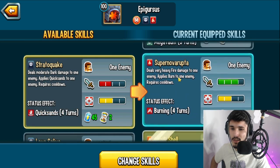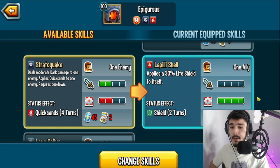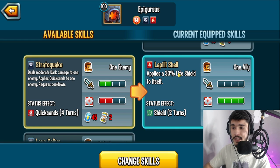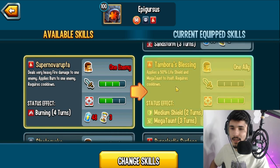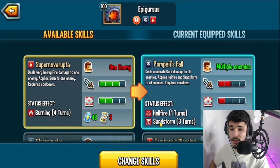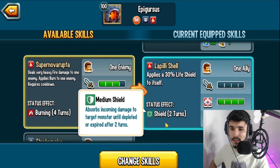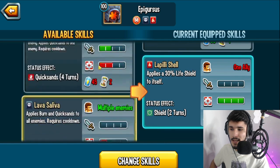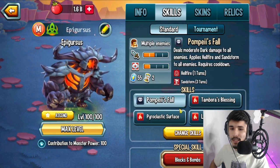You also have a 40% life shield to yourself while dealing damage, and a spammable 30% shield if you want to run it. There are two ways to run this monster — either as an attacker or a supporter. I would say run it as a supporter, as a tank. But if you want to take the other route and run it as an attacker, go ahead. Here we're going to go fully supporter, with maybe some skills that deal damage here and there. This monster does have a spammable skill, which I really like.